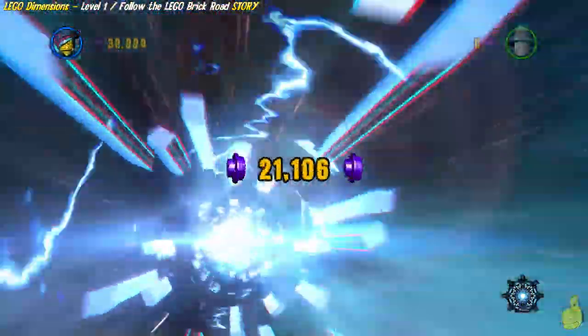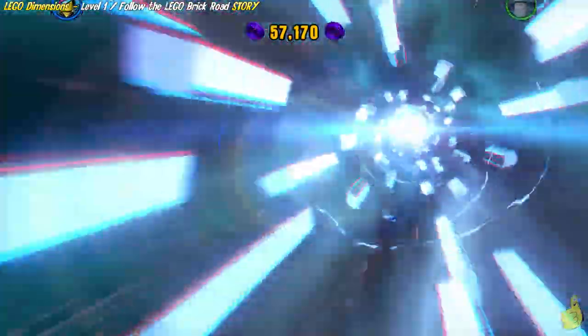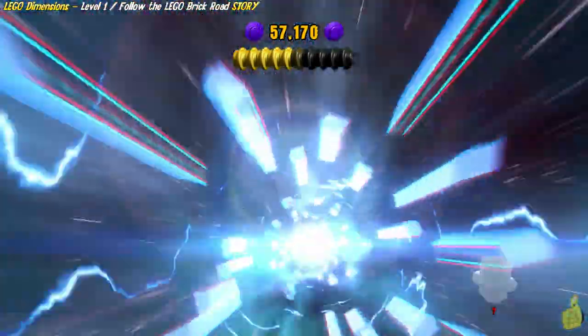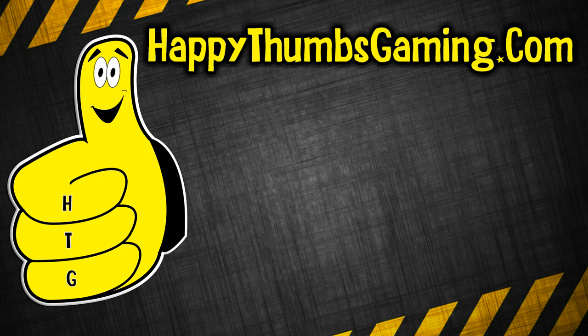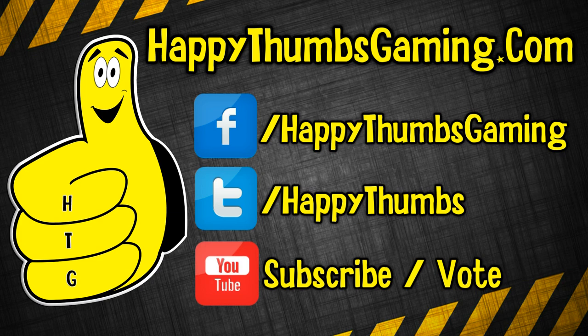There's no place like this! We did get the level complete and a handful of studs to add to our overall total, which we'll need at a later date for renovations in the open world. We got one gold brick — no minikits, and they're all custom themed for each level. That's it for the first level — 'There's No Place Like This' trophy achievement is now ours and we made it through Follow the LEGO Brick Road. Hopefully you guys enjoyed this — let us know in the comments whether or not you like the toy pad showing on screen.